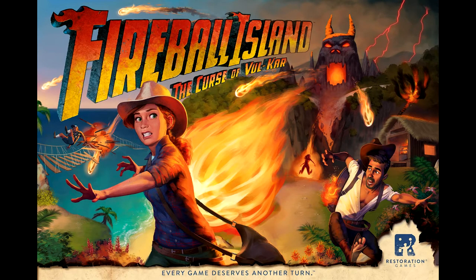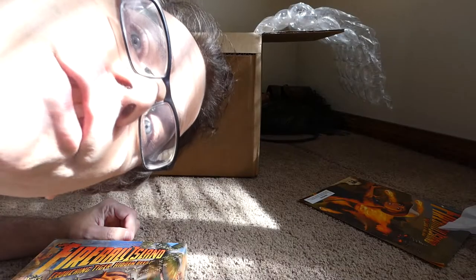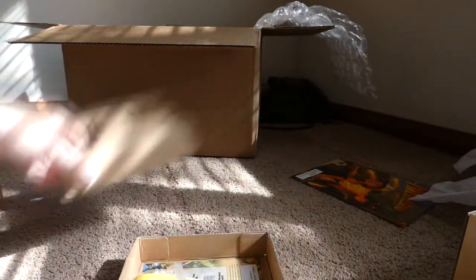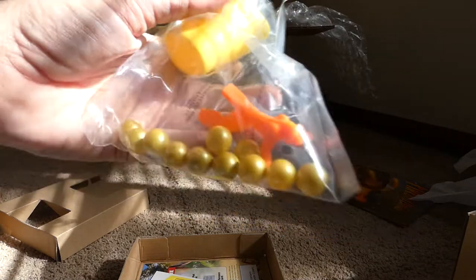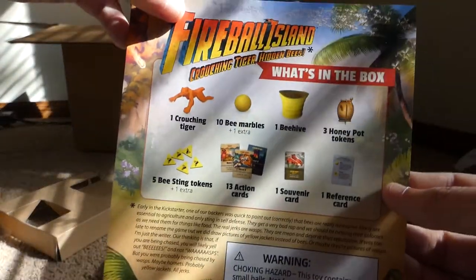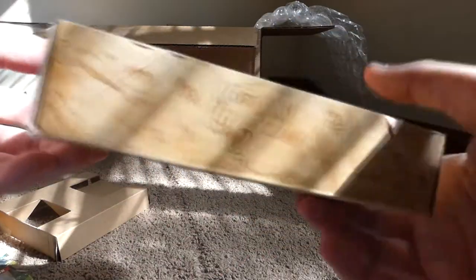Now we're going to take a look at the expansions. Here we are with Crouching Tiger, Hidden Bees. We have a Fireball Island selection of cards and guidelines — tells you what to do when you're attacked by bees and stung. Of course, here is the tiger in question, and the bee balls — I'm officially calling them bee balls now, I'm sorry Restoration Games. Here are more bee pieces, two-sided as well, and a little instruction manual covering the new rules. It has little bees on the side — a nice exclusive artwork.